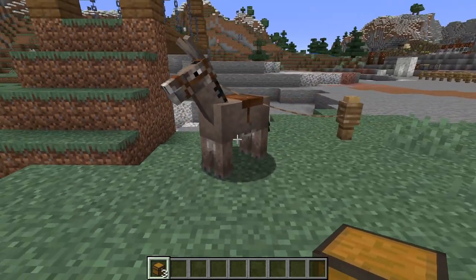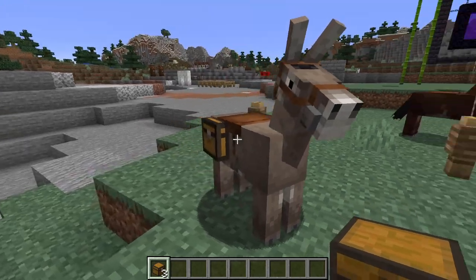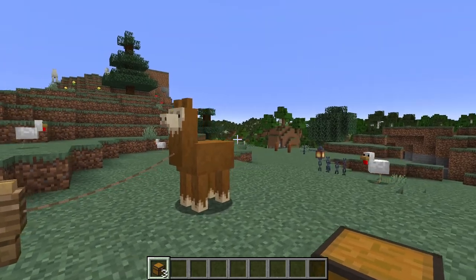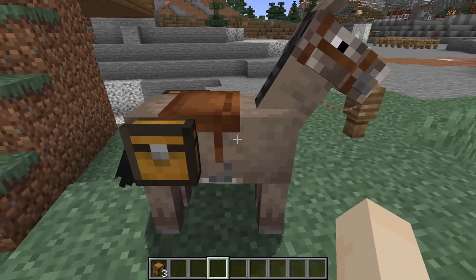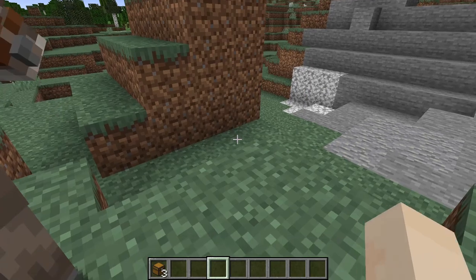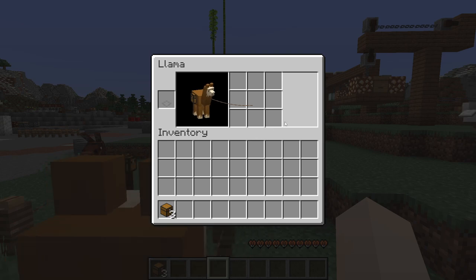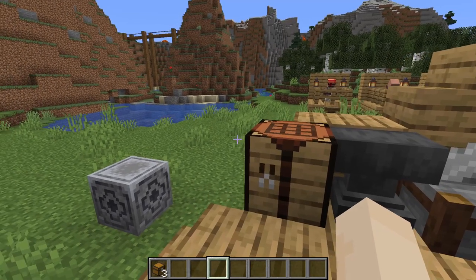Chests can also be placed on various animals. So if you take a look at the donkey here, just click on the donkey, and there's a chest. Same with the mule and the llama. What this allows you to do is have an extra inventory. If you go on the donkey, you've got 15 slots — it's the same for the mule. And the llama only has nine, but for a llama it can vary.